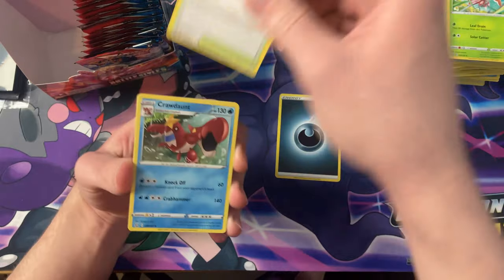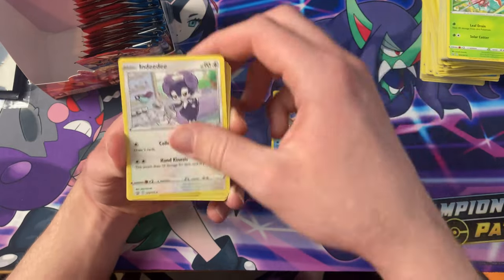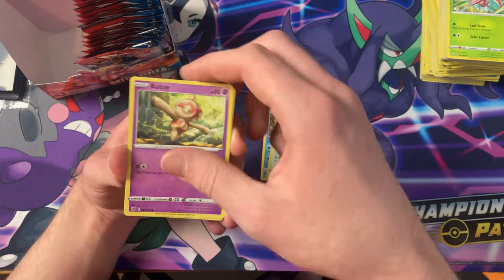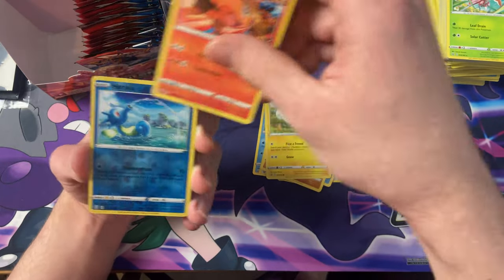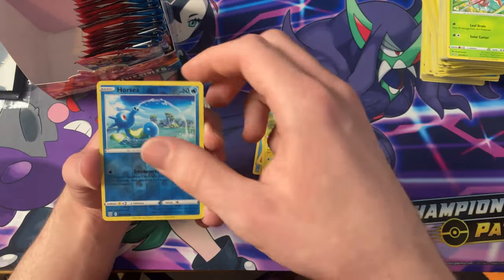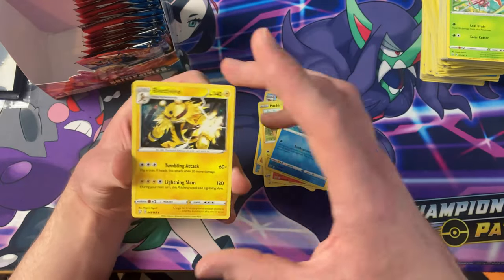The Darkness energy, Tower of Waters, Crawdaunt, Indeedee, Mr. Rime, Balltoy, Mianfoo, Pachirisu, Tepig, the Reverse Horsea — and the Electivire.